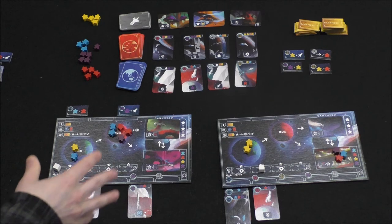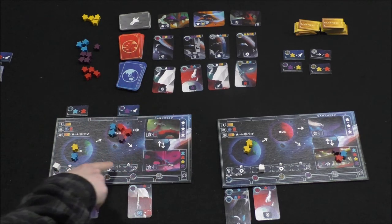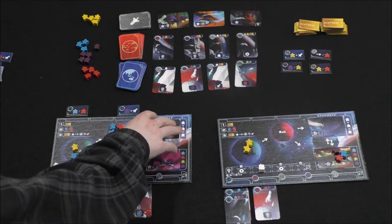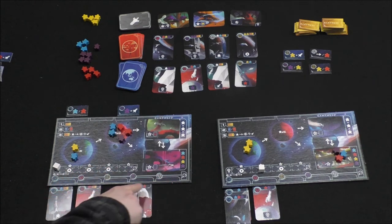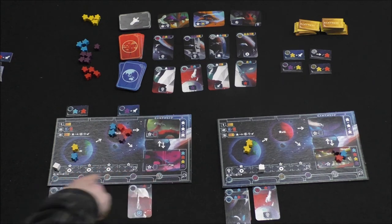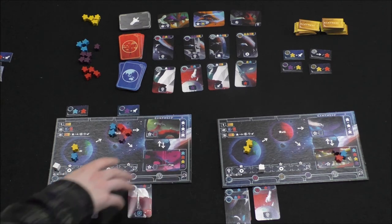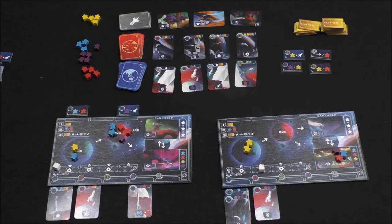One thing we didn't mention yet: launch bonuses. If you reach the end of the reputation track, you get a free launch regardless of whether your ships have a full complement of colonists. Also, getting one of each color card down in your tableau row gives you a free launch — meaning you can launch one of your ships immediately without having the required colonists on them.